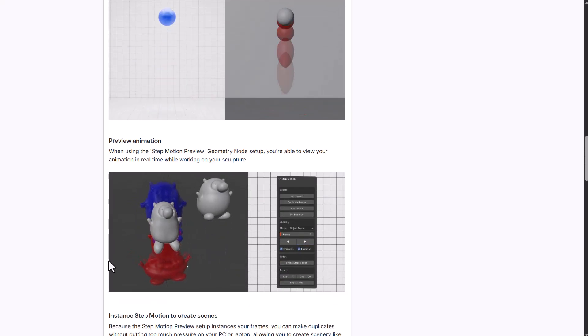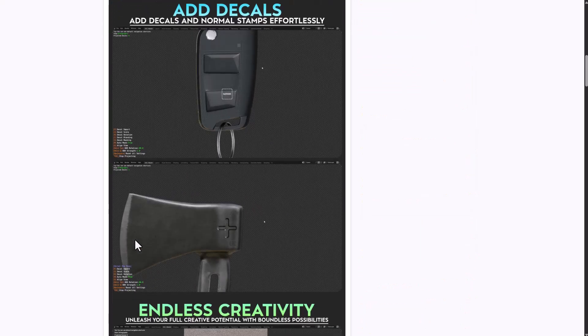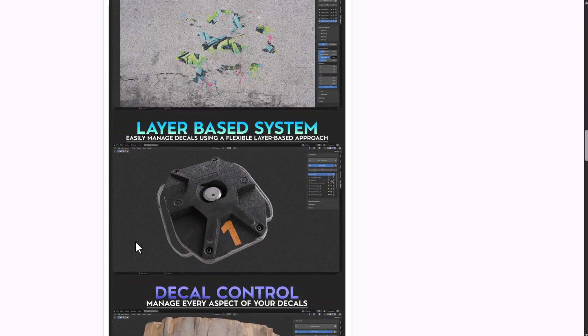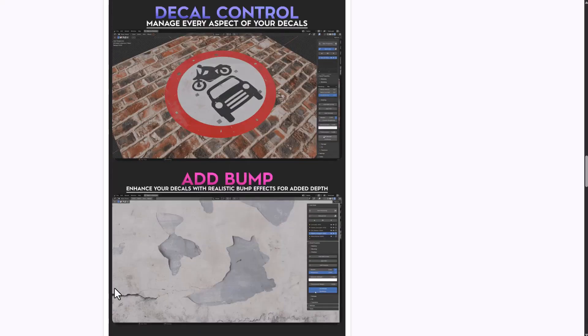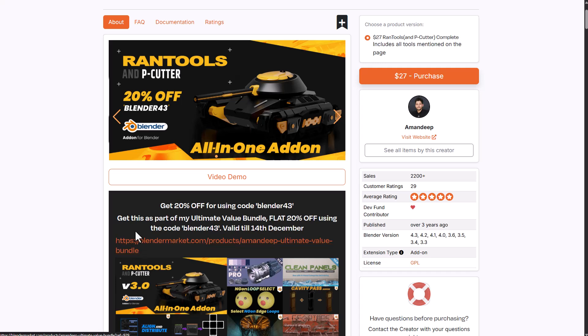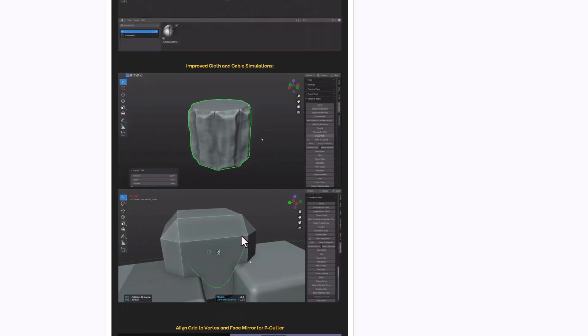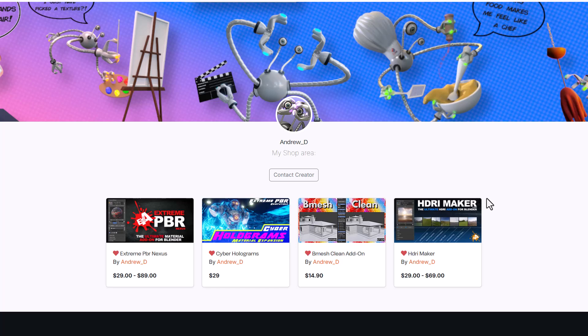Now let's talk about some percentage-off deals. Decal Master is currently doing 25% off — it's a pretty cool tool for creating nice-looking decals on your models with a layer-based system, decal controller, and bump-adding capabilities. Rantool is currently doing 20% off — I'm going to link the coupon code in the description. The all-in-one bundle comes with Clean Panels, Geo Cables, Quick UV Checker, Rantools with P-Cutter, Big and Node Align Distribute, and more.